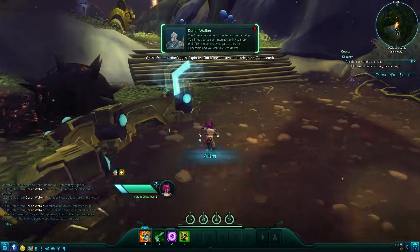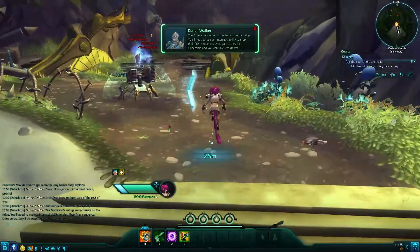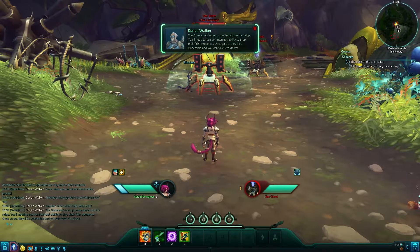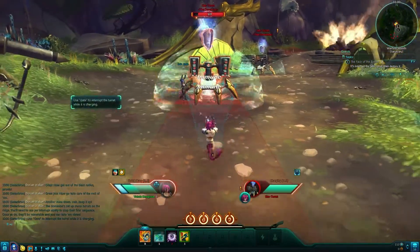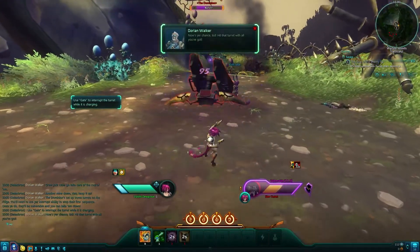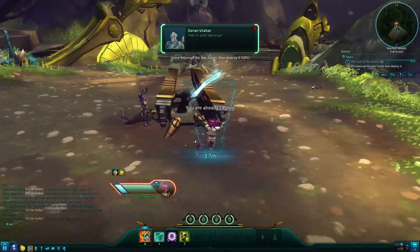The Dominion set up some turrets on the Reach. You'll need to use your interrupt ability to stop their firing sequence; once you do, they'll be vulnerable and you can take them down. Just blink through them and hit the turret with all you've got.